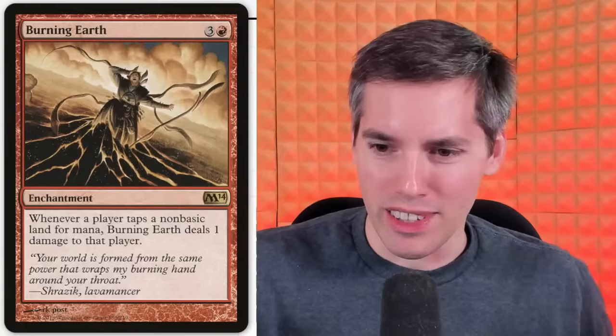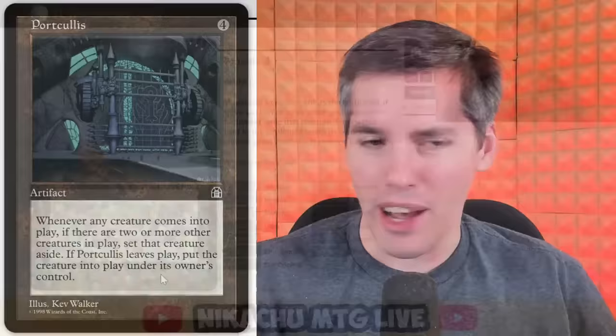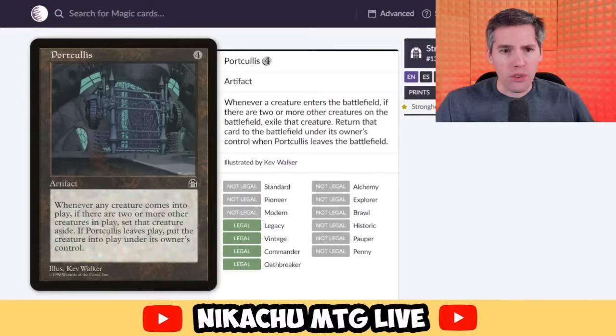Rated Lex with Port Cullis. You don't want too many creatures in play — you're going to punish me for playing creatures, the most fundamental way of winning the game? Four mana artifact. Whenever any creature comes into play, if there are two or more other creatures in play, exile that creature. If Port Cullis leaves play, put the creature into play under its owner's control. So if you have two big creatures on the battlefield and everyone else has crap, you can just lock the board with this.